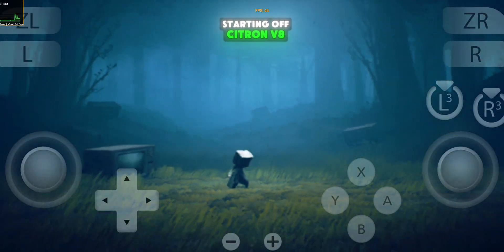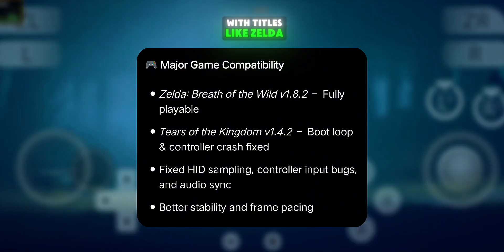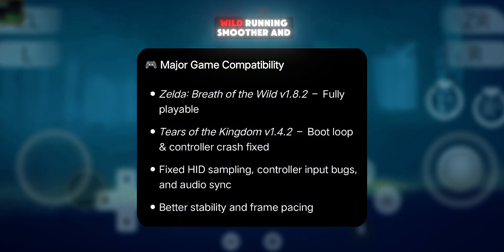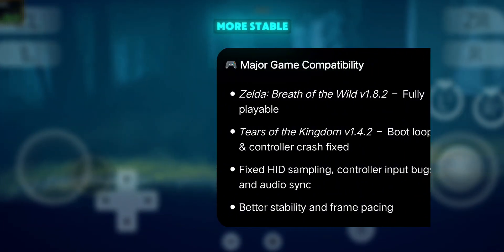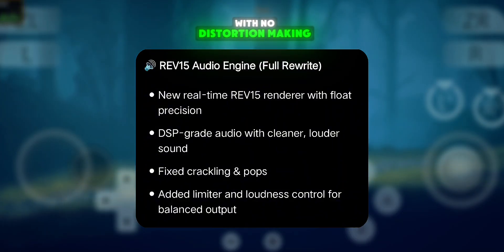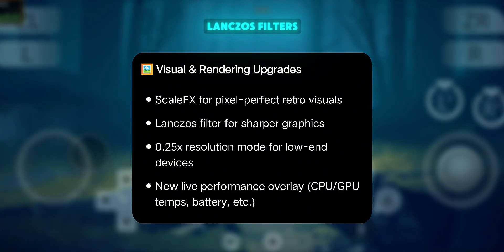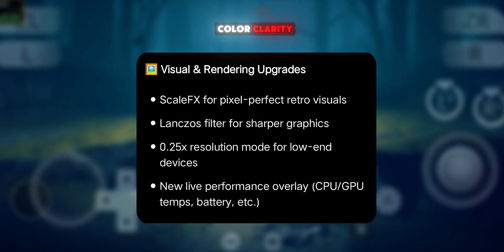Starting off, Citron V8 brings several key upgrades. Game compatibility has improved, with titles like Zelda: Tears of the Kingdom and Breath of the Wild running smoother and more stable. The REV15 audio engine delivers crystal clear sound with no distortion, making gameplay feel more premium. Visuals also get a boost with ScaleFX and Lanczos filters, enhancing texture sharpness and color clarity.